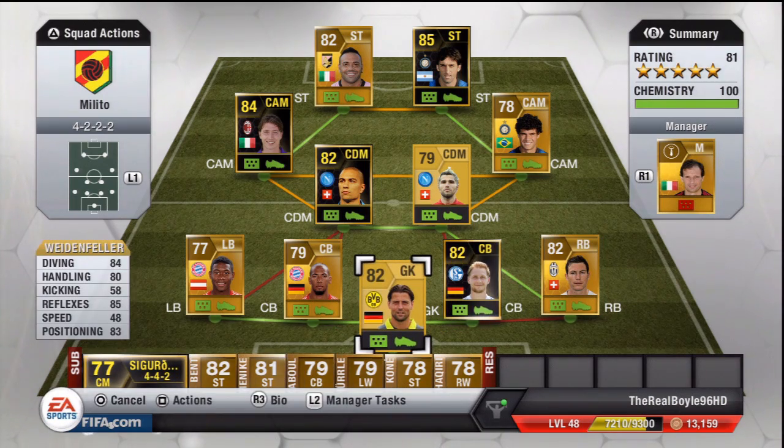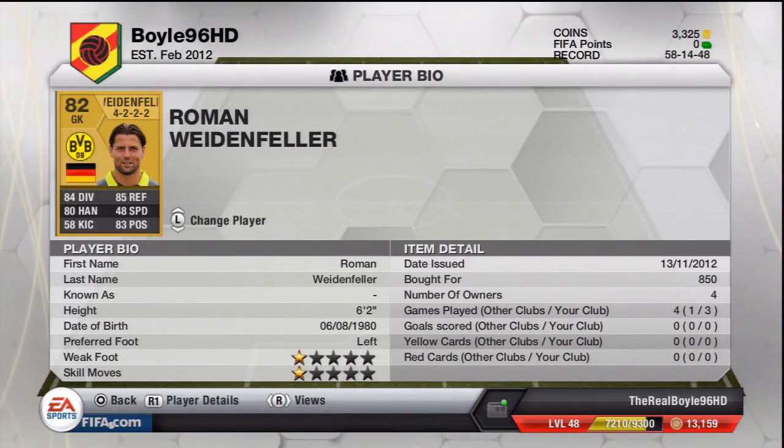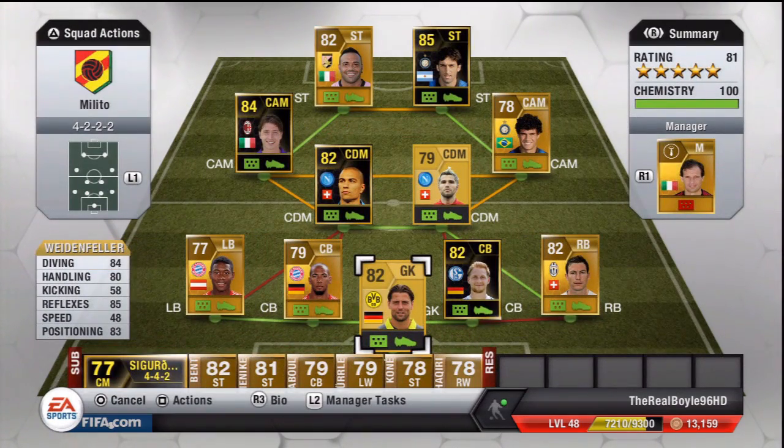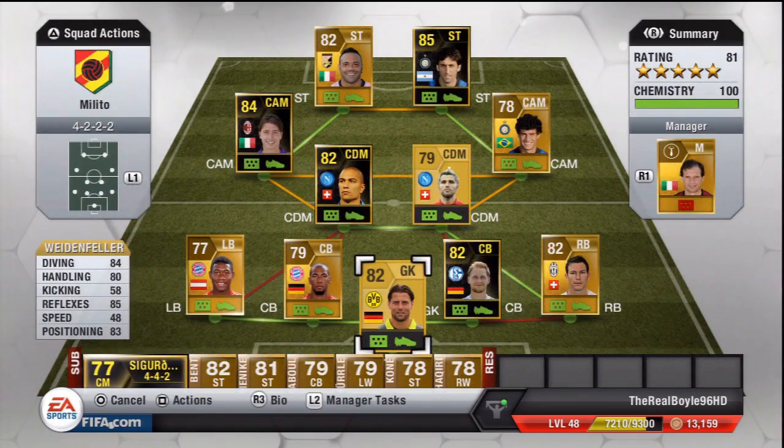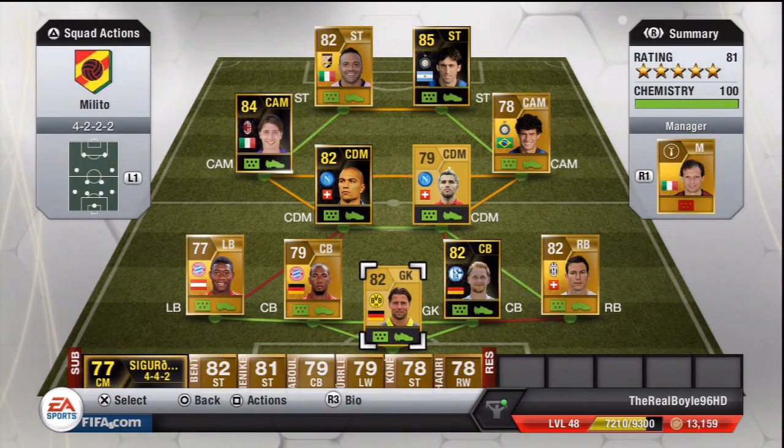In goalkeeper today we have — there's no chance of pronouncing that name, we'll call him Roman. 850 coins he cost me. 84 diving, 85 reflexes, and 83 positioning are his main stats. He is a good keeper, nothing fantastic to be honest. But he does have an in-form version which I'm guessing would be better. For chemistry reasons you can have any German keeper in here, so keep your options open.